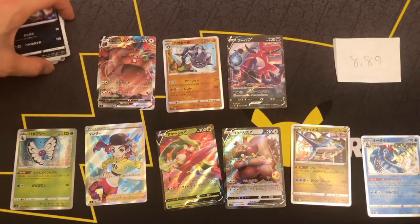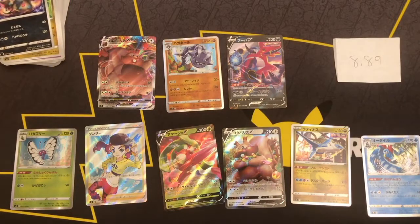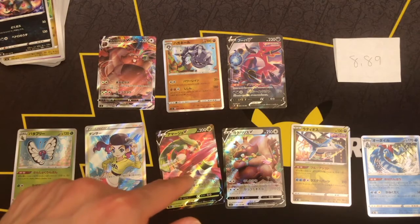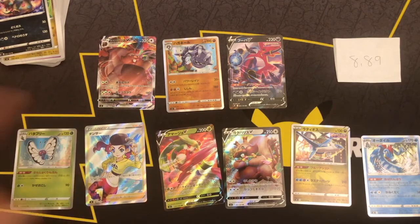So out of the 10 heaviest packs, we got four hollows, three V cards, one V max, and a super rare. I'll definitely need to dip again into the Fusion Arts packs and open more, since we should be getting two V maxes but we only got one. And we only got three V cards where we should get four, I think. But we did get our super rare, so that adds up.